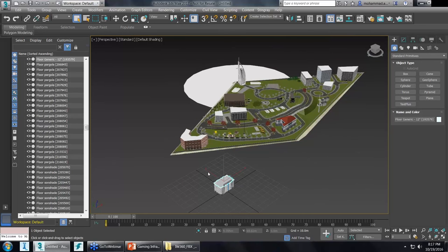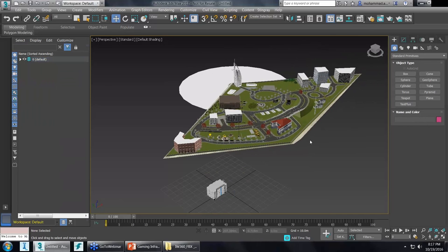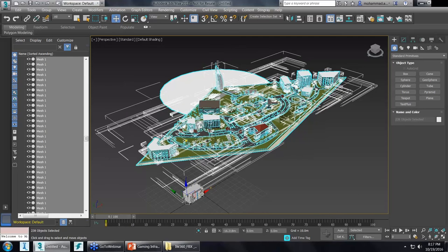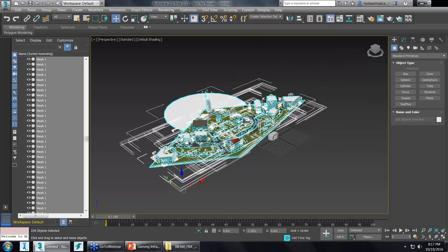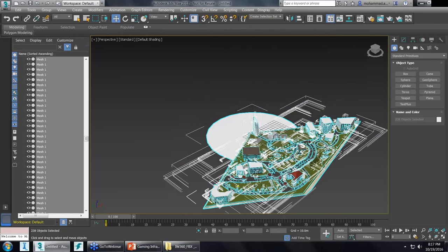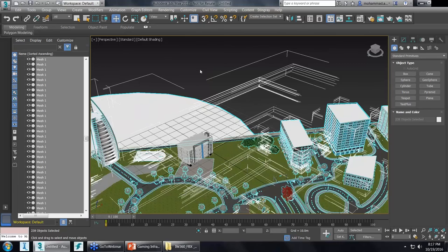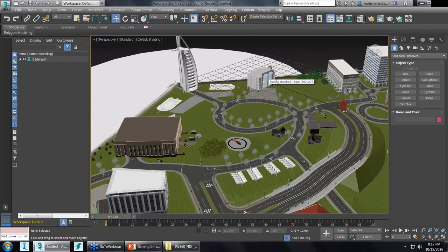Once imported, I can select the building and move it around. Dave points out: press J to remove the selection boxes, and note there's a dummy at 0,0 that the building is parented to, so grabbing the building also grabs the dummy. Thanks, Dave. Once you place the building in its correct location, you can start doing other edits and texture corrections.